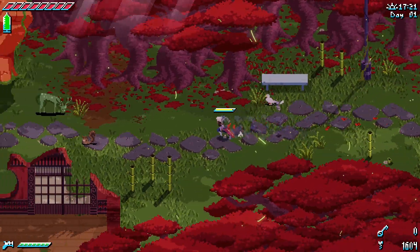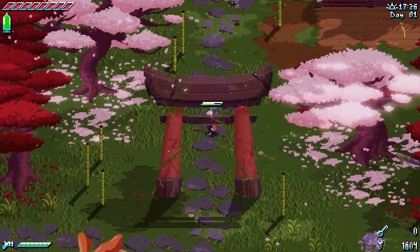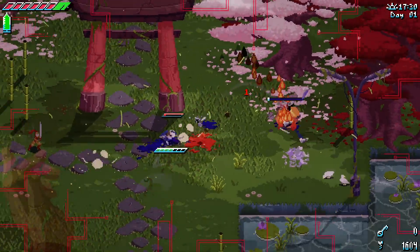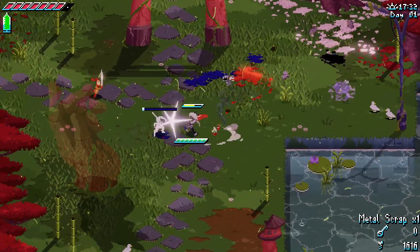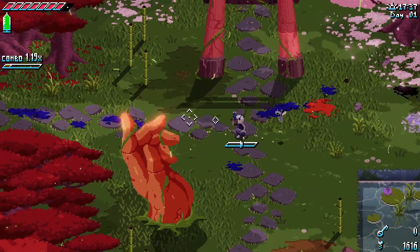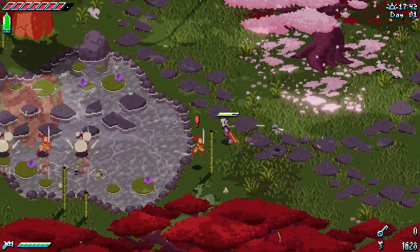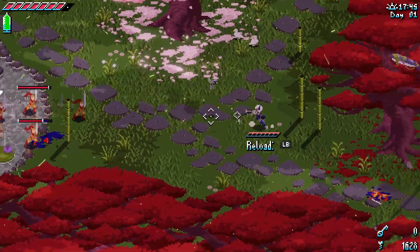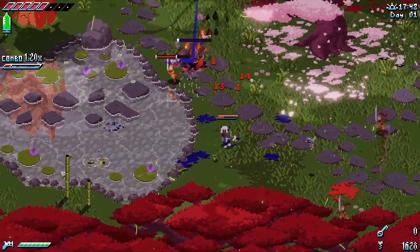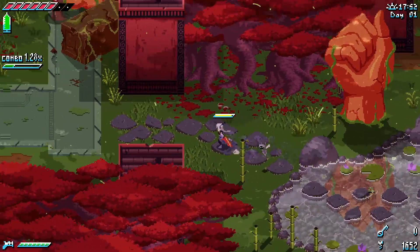If you double-tap X when your stamina bar isn't full, then you get a rapid restoration of it. And it disappeared a little bit sooner. But you gotta be standing still to do it.